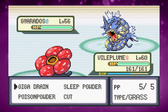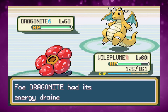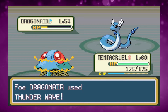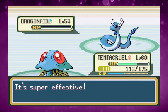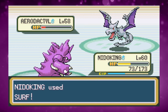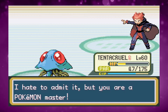Lance leads with Gyarados so I start with Vileplume — Sleep Powder then Giga Drain gets it to half health before Lance switches to Dragonite. I make the mistake of trying to sleep it and it's faster, one-shotting Vileplume with Wing Attack. Losing Vileplume worries me for the Champion fight. I switch to Tentacruel and use Ice Beam until Gyarados returns, then Nidoking finishes it with Rock Slide. Aerodactyl goes down in two Surfs, and Dragonair falls to Ice Beam despite paralysis.